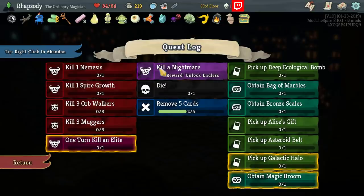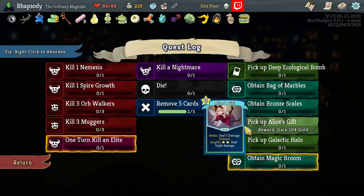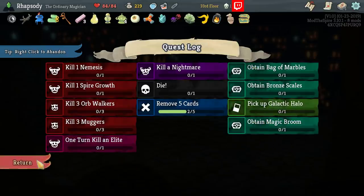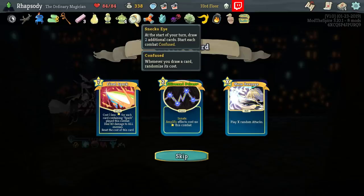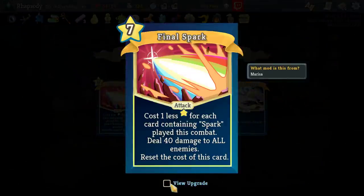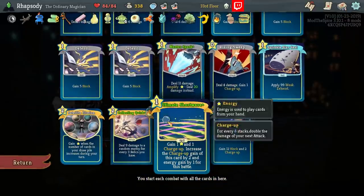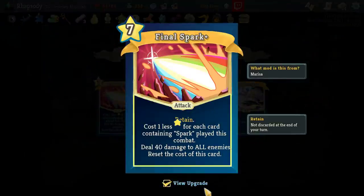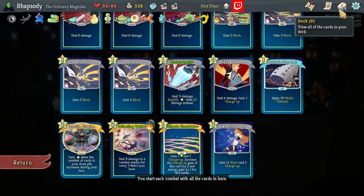Hello to my new quest in the quest log. I still need to kill a Nightmare, by the way. Galactic Halo? Great, we'd like to take another of those. We're not going to take an Astro Belt at this point. Alice's Gift: Retain, deals 5 damage, Exhaust, and Amplify to deal triple damage — and that's going to be really bad with the randomization of cost. Deepakological Bomb, we're not going to be taking that either. So we'll just remove those quests. Steroid Potion, great pickup there. Final Spark is really interesting as a Sneko Eye card — just due to the fact that it deals 40 damage to all enemies for a random cost between 0 and 3. That said, is it going to be that much better than Collecting Quirk for that long? Because Collecting Quirk very soon will be lethal to all enemies for us at any point.